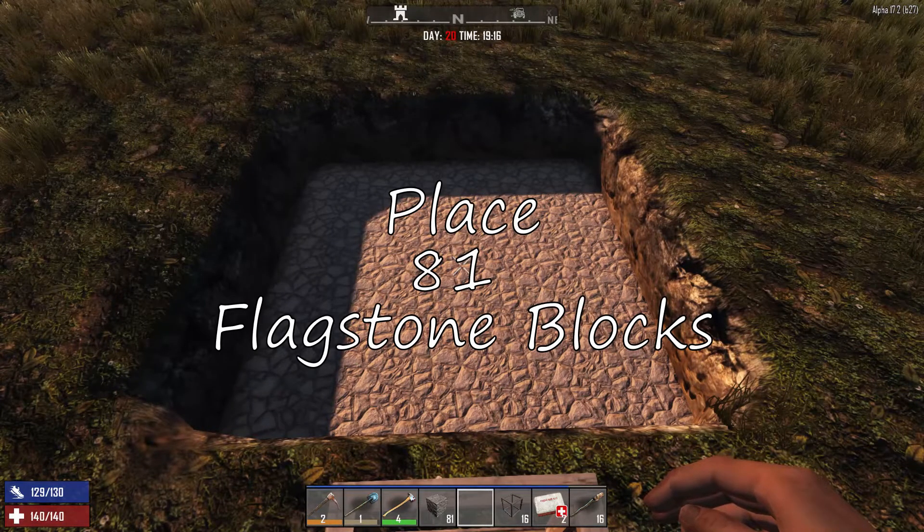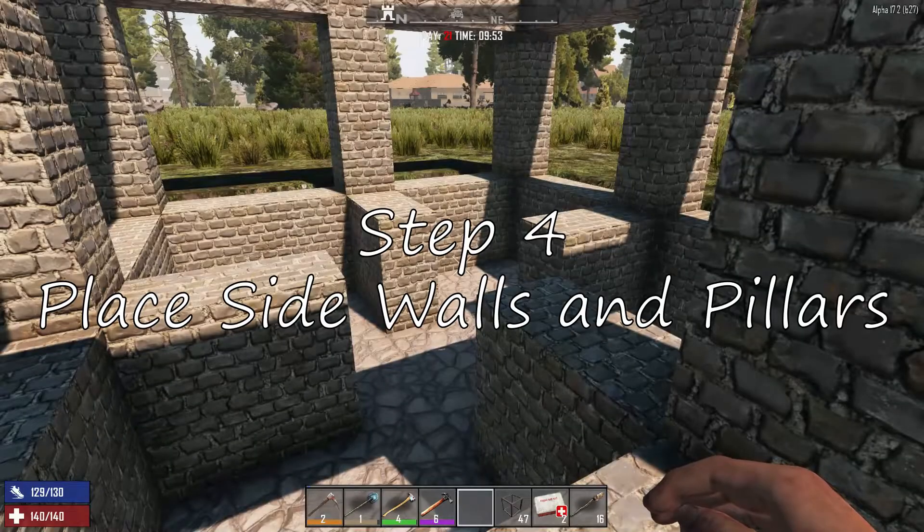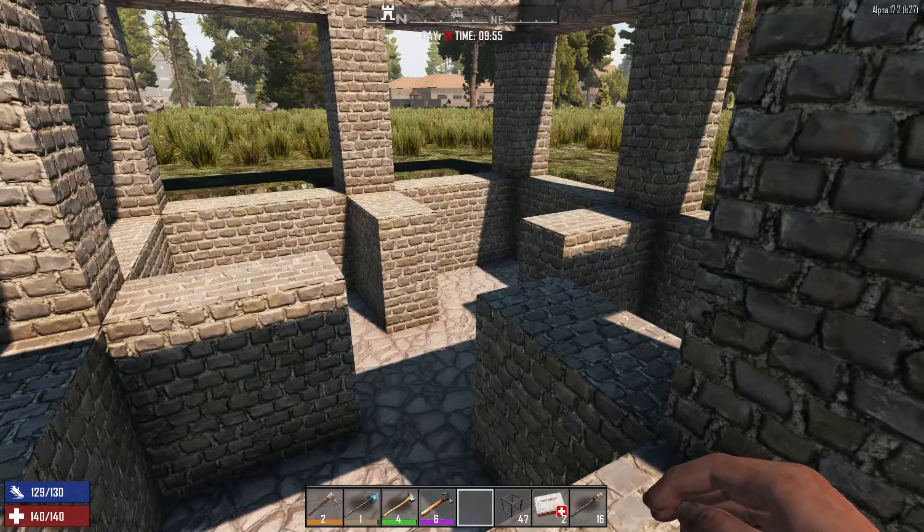Step three: place the flagstone base. You'll need to place 81 flagstone blocks. Step four: place the side walls and pillars, and upgrade.